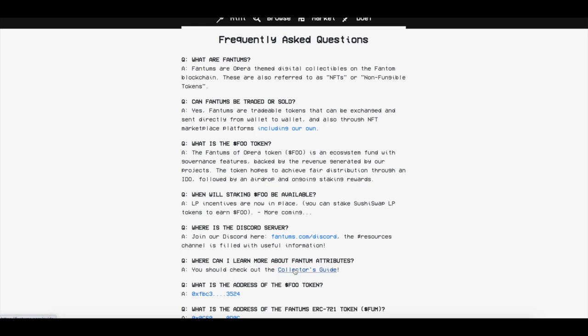So what is the FU token? The FU token is basically the funding token for the actual protocol. Just so you understand the tokenomics: it has a 100 million token supply. Every time you mint one of these Phantoms, all the Phantom token you spend goes to buy back FU and burn it.